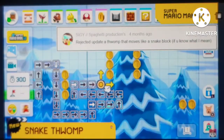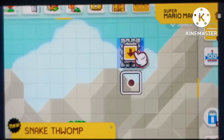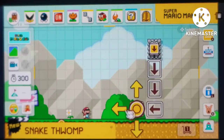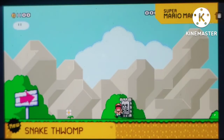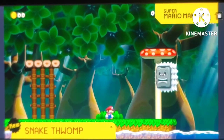Since everyone loves the unpredictability of snake blocks, we're going to be adding snake Thwomps! Just pick the direction you want to go and watch the fun! We can't possibly imagine this would be annoying!